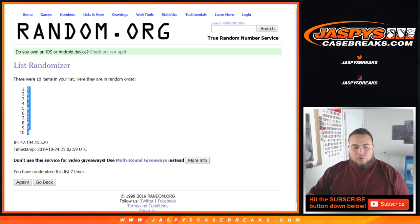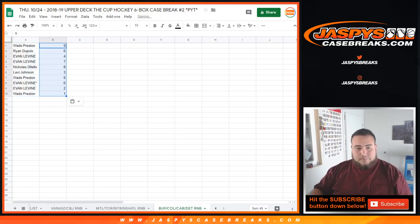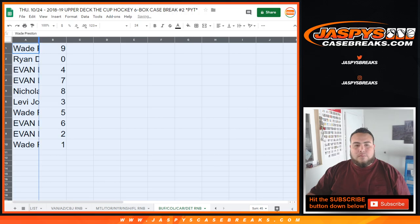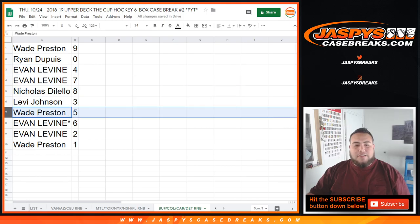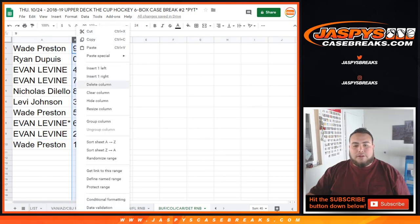9 down to 1. Wade with 9. Ryan with 0 — any and all redemptions. Evan with 4. 7. Nicholas, you have 8. Levi with 3. Wade, you have 5. Evan, Lonspot mojo, 6, as well as 2. And Wade, you have 1. Any 1-on-1s will be your hits.